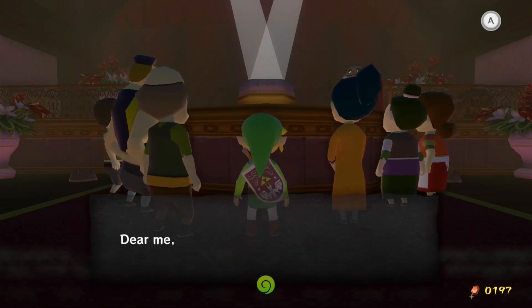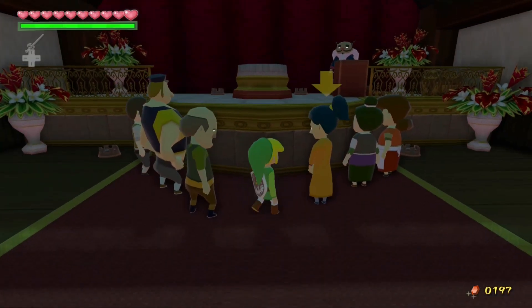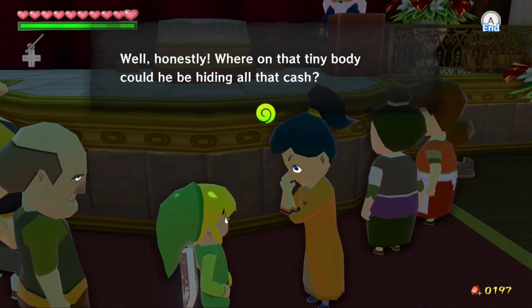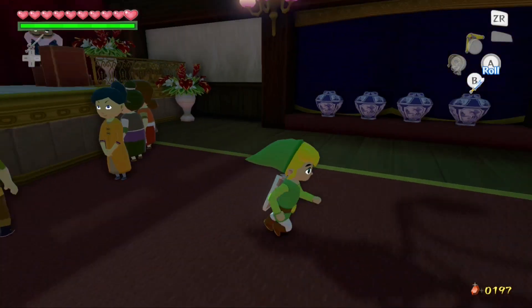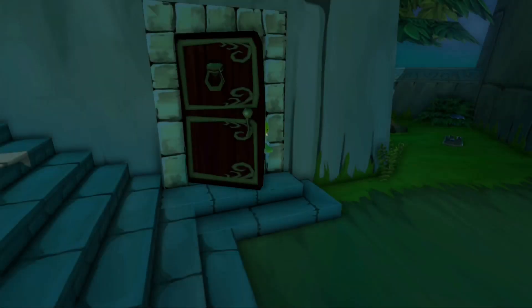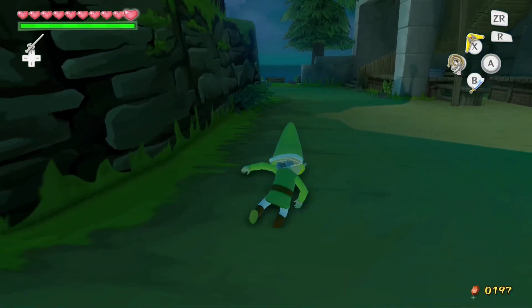This whole game is really just a giant game of luck and how much money the CPUs decide to spend. We're already back down to 200 rubies. You can also talk to some of the NPCs once you're done, like Linda here, and she'll be like, 'Well, where on that tiny body could he be hiding all that cash?' — just different things like that. They're all like, 'How do you have so much money?' Because, you know, Link's really only just a kid. But anyway, now that we're done with that, next I want to find the moon.